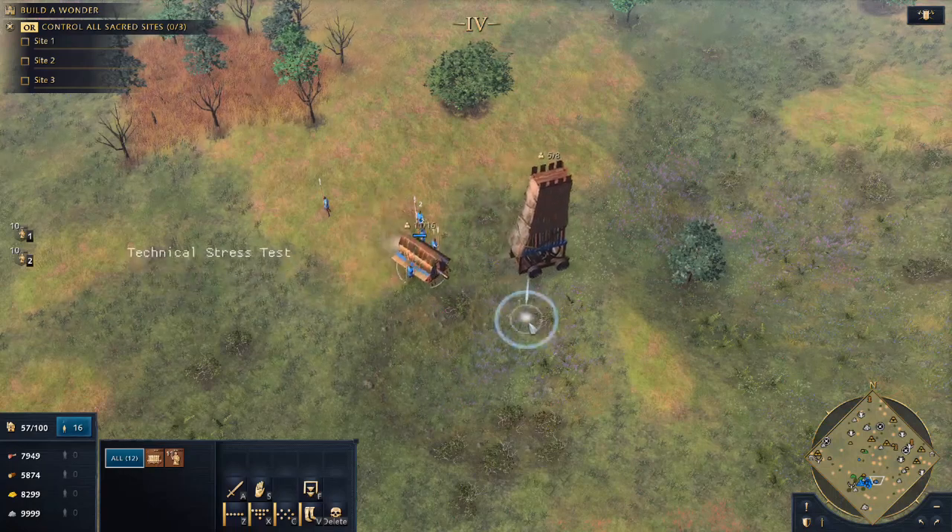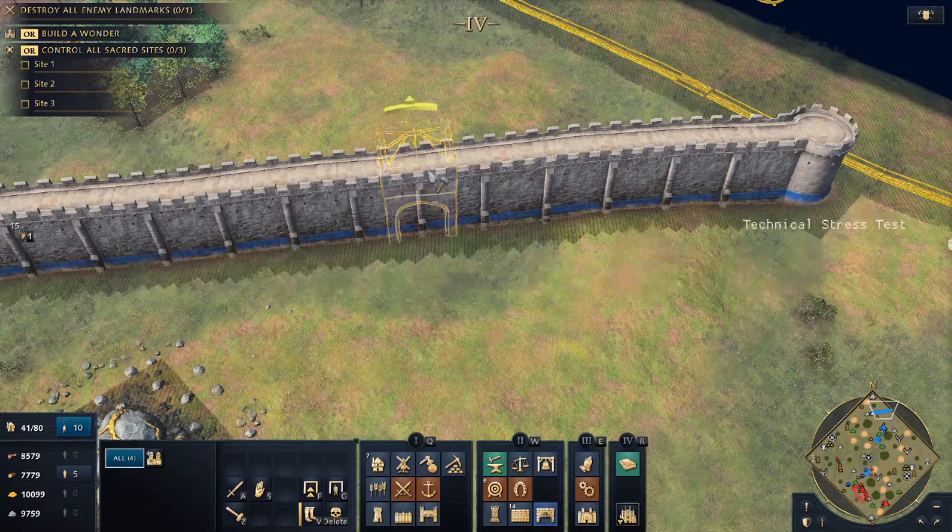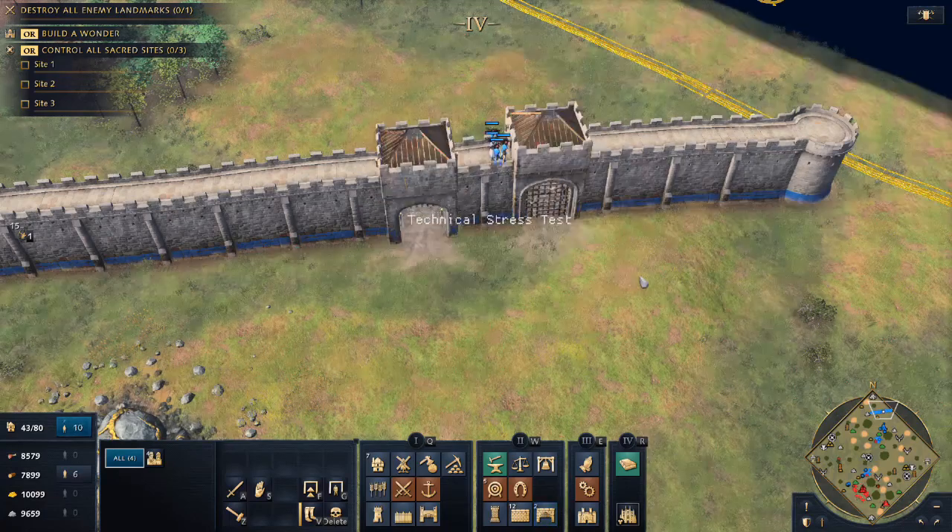As you may have gathered, gates allow units up and down from walls. They also have a front and a back. From the back side, a gate is usable by any player — including your enemies — so make sure you place them the right way.